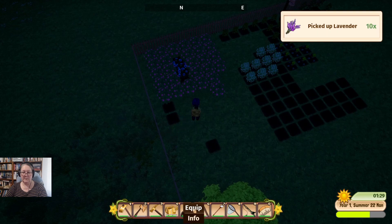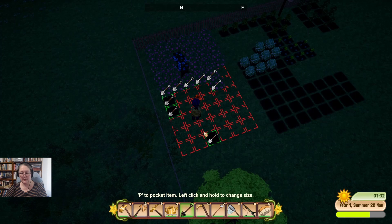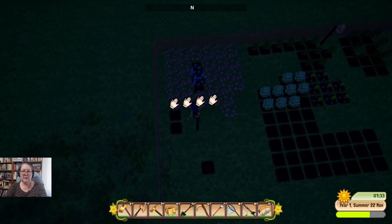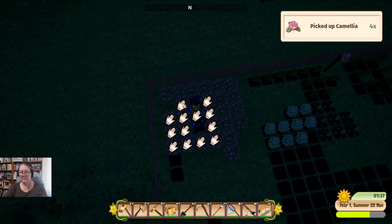We're also going to shovel up — we'll harvest all of this. We're going to keep the camellia — I might turn that into tea, as a matter of fact I might turn it all into tea and see what variations I can do.